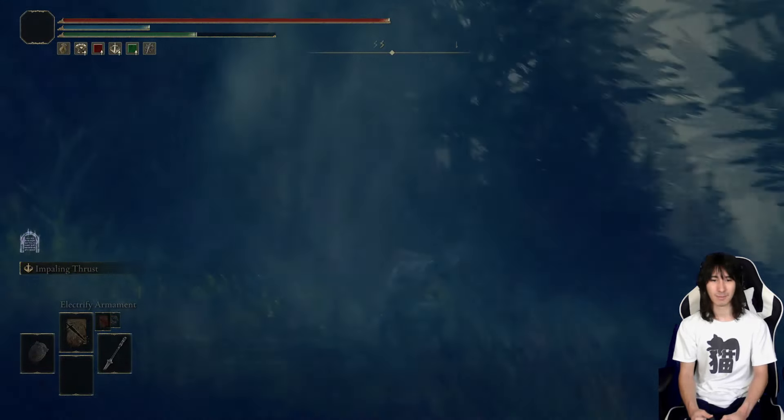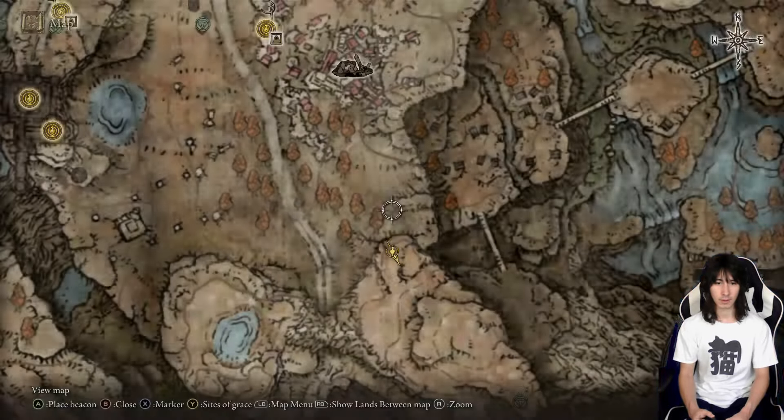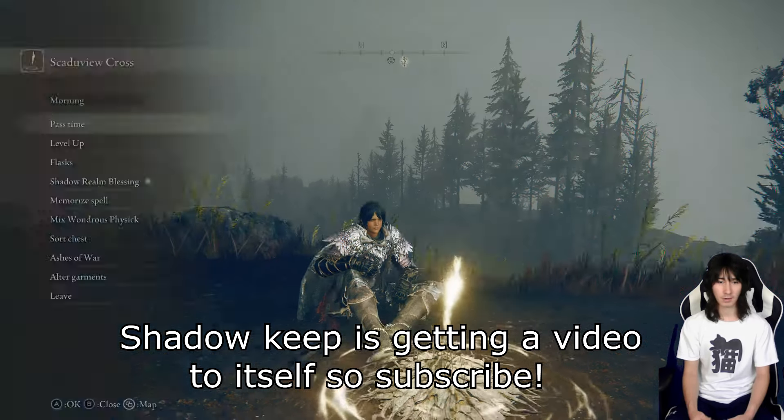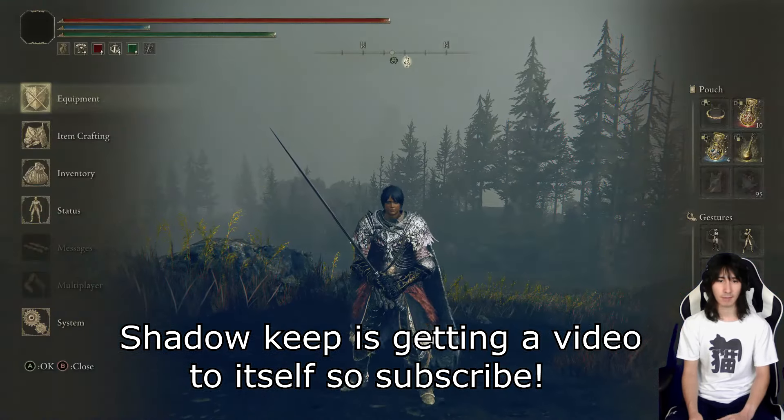We got access to the wellspring — we can go up now. We're very close to the next Scadutree fragment. So it's gonna be pretty important that we pick this one up, and before we go in we're definitely gonna want to power up. So we're gonna upgrade our Scadutree blessing now. We got six! So now we're all powered up at blessing number eight.